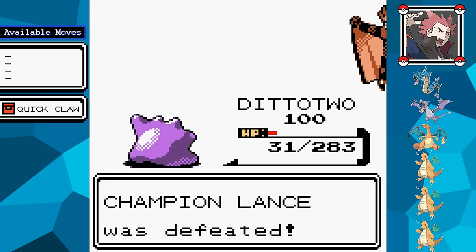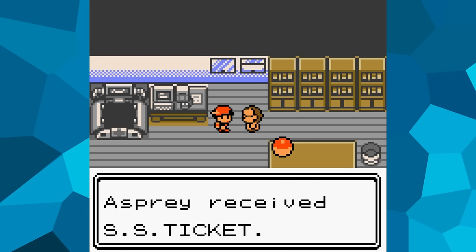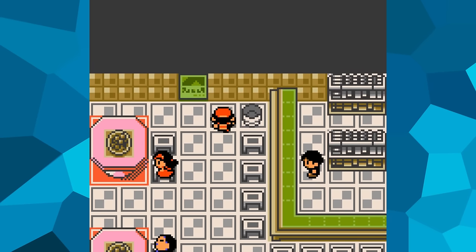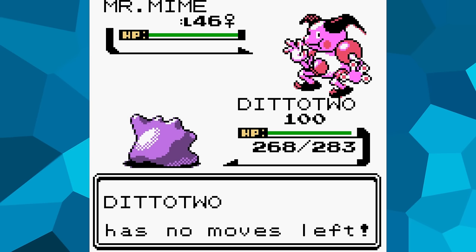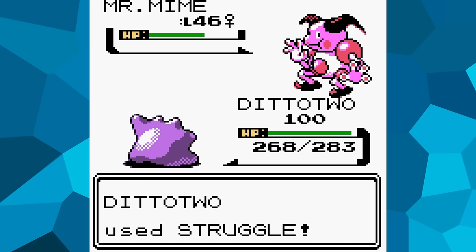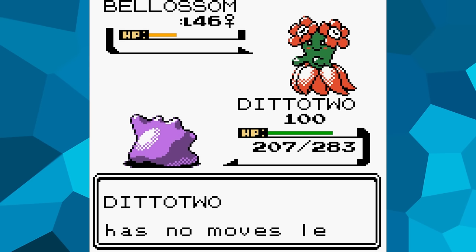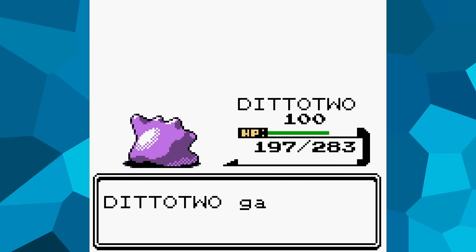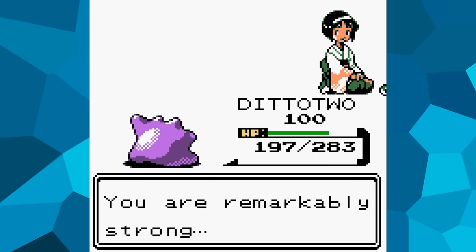With the Johto portion complete, I head to Kanto. The first thing I do is go to Celadon City — if Struggle seemed powerful before, it's about to get even better now that I have the Leftovers, which restore some HP every turn. The Kanto gyms are pretty underwhelming in this game — even without Leftovers, most are ridiculously easy to plow through with Struggle. They're known for being underleveled, something Game Freak apparently noticed too since they were all made stronger in the remakes. Seven of them only have three or four Pokémon, barely a step above regular NPC trainers, and most don't even take me below half health.